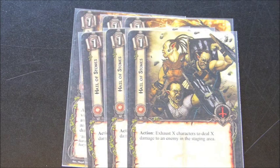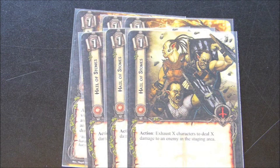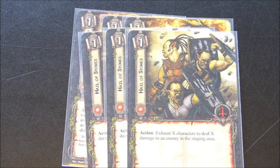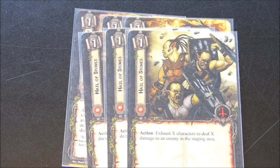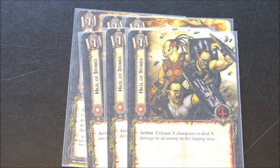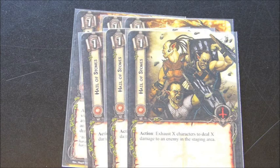Hailstones is a really nice card for direct damage — it's cheap at a cost of one. Action: exhaust X characters to deal X damage to an enemy in the staging area. So if you have some allies out between you and your partner and you exhaust even three allies, considering you're doing three damage to an enemy that already has one damage on it, that's going to take out most enemies. Enemies in the staging area may have a threat of perhaps four or five, so you won't need those characters for questing because you'll be removing five threat from the staging area by killing it with Hailstones. I've used it many, many times and it's saved us on multiple occasions.